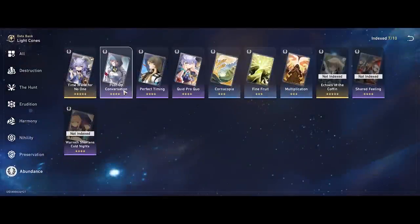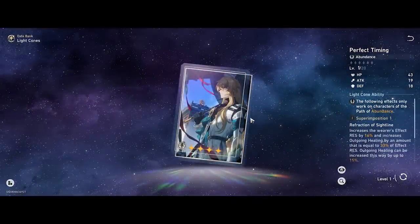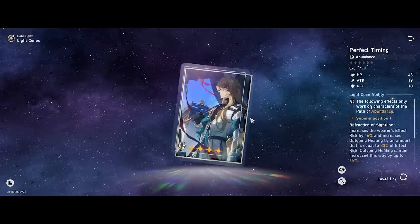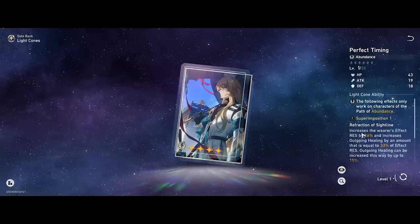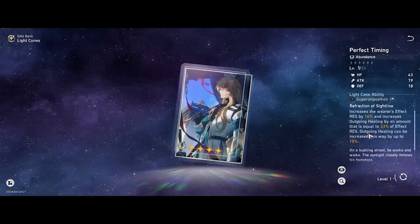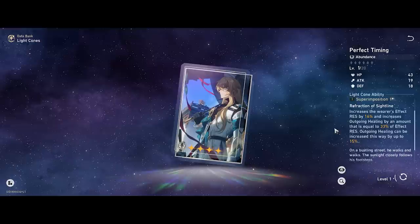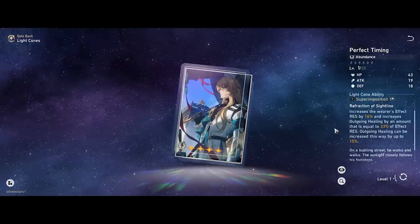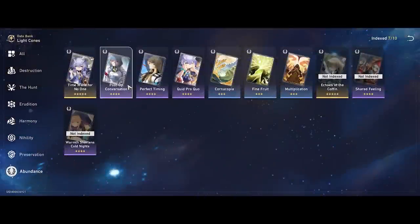Both Shared Feeling and Quid Pro Quo are solid options. The two I don't recommend as much in version 1.1 are Post-Op Conversation and Perfect Timing. Perfect Timing may not be super useful right now since he already has 70% CC debuff resistance, but in the future if there are new Relic Sets scaling off effect resistance or enemies become much stronger with high debuff rates, it could come into play. As of 1.1, it provides good effect resistance and outgoing healing when you have effect resistance, but requires two conditions to be met before it's truly competitive.